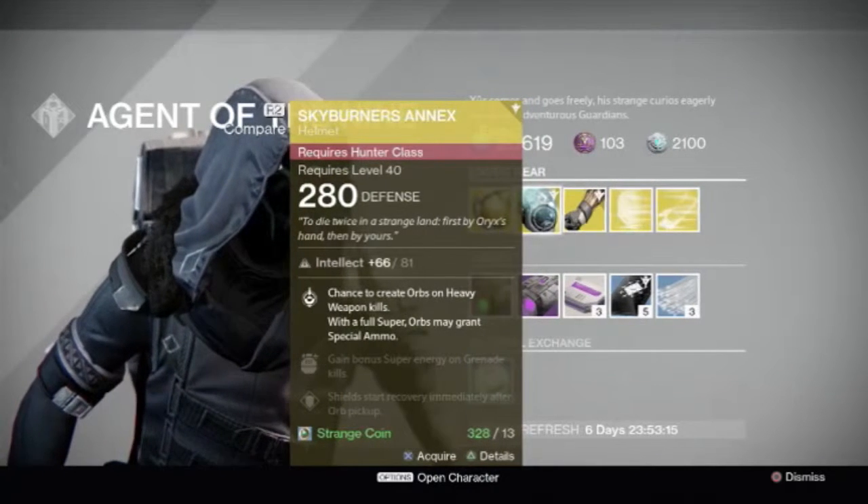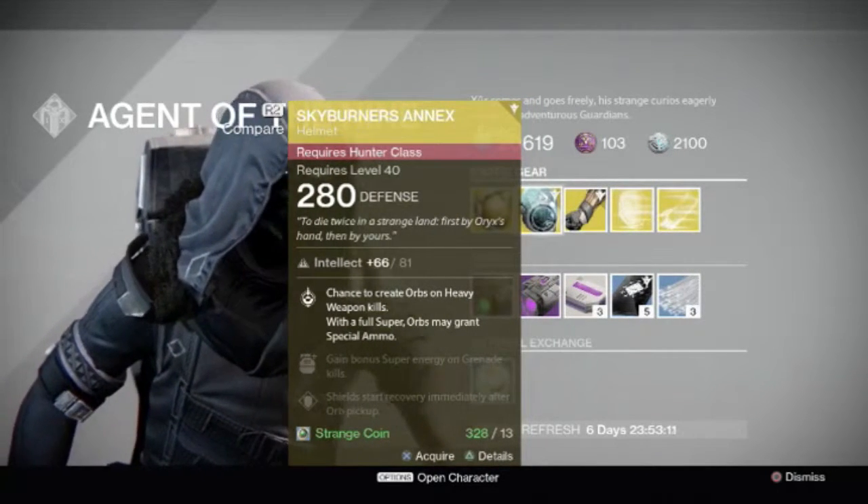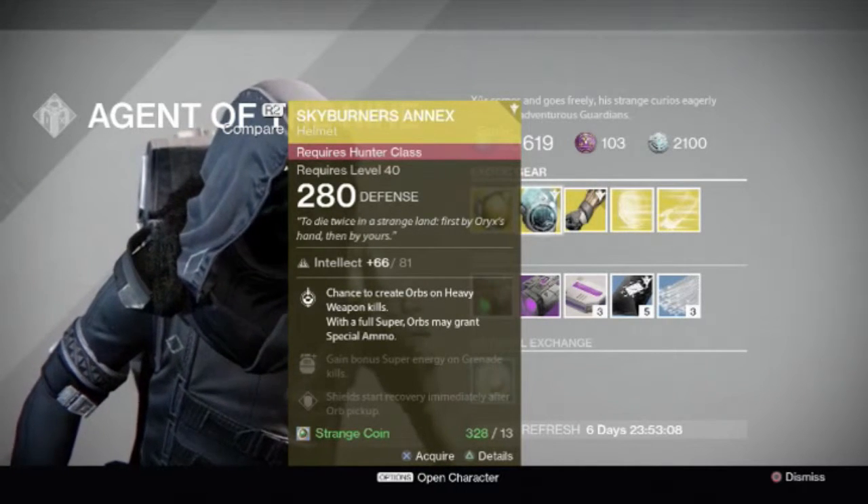Next is the Skyburner's Annex for the Hunter. These have a chance to create orbs on heavy weapon kills, and when you have your full super, your orbs may grant special ammo.